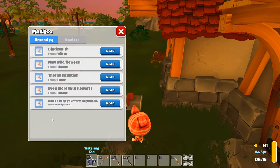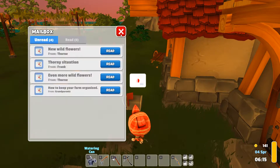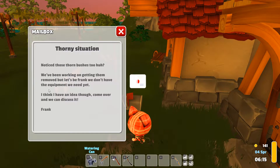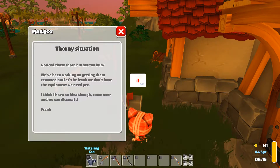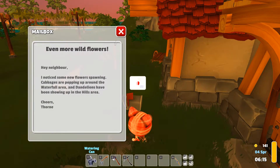There's heaps of mail! Okay - yes, we do want to get a blacksmith. Is that what we should be doing next? New wildflowers - hey, a neighbor says there are lots of dandelions in the hills area. Maybe we need to go there and get some more flowers. Notice those thorn bushes too - we've been working on getting them removed but we don't have the equipment we need yet. Wonder what's through there.